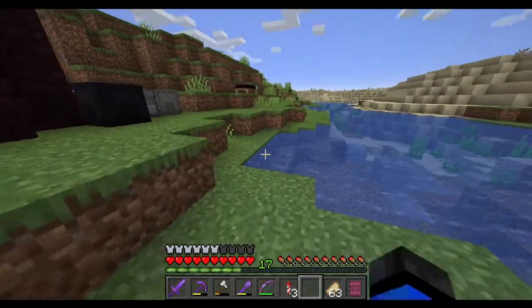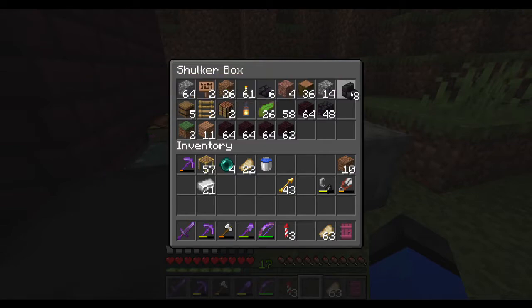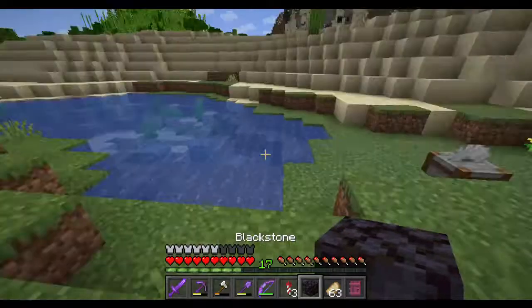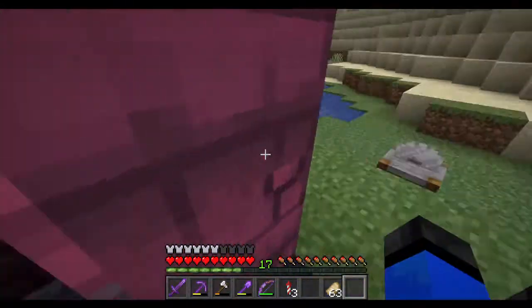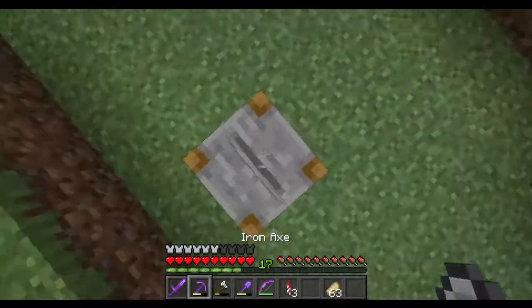Okay, leap of faith — I made it! It wasn't really a leap of faith; leap of faith is like a thousand blocks up in the air. But we only need one blackstone so we can polish it — there we go. Put the door in — when they came out with this door texture I loved it.